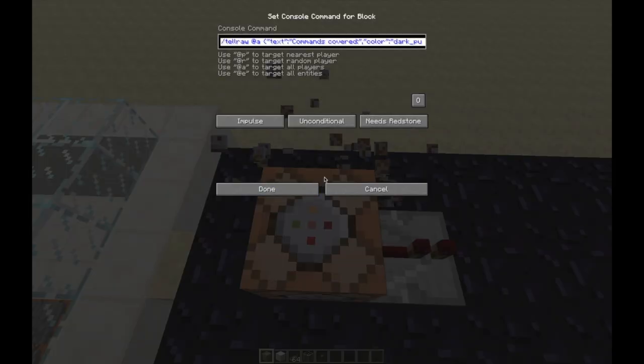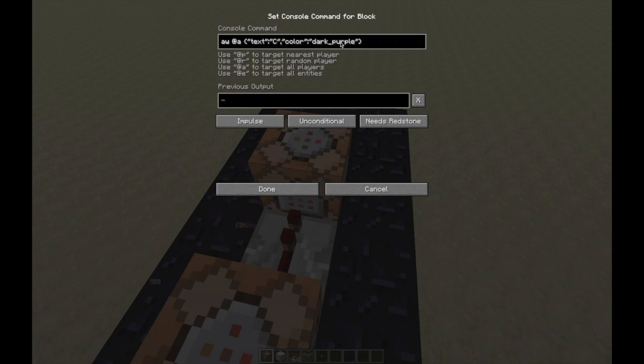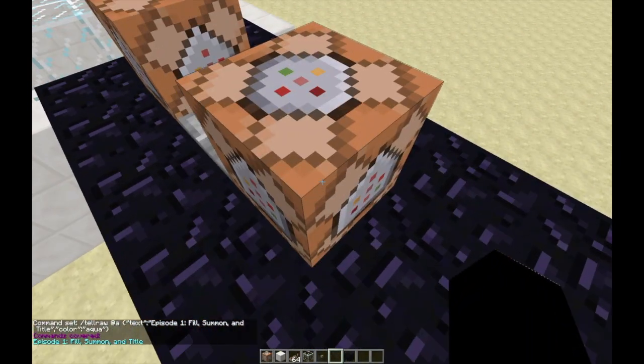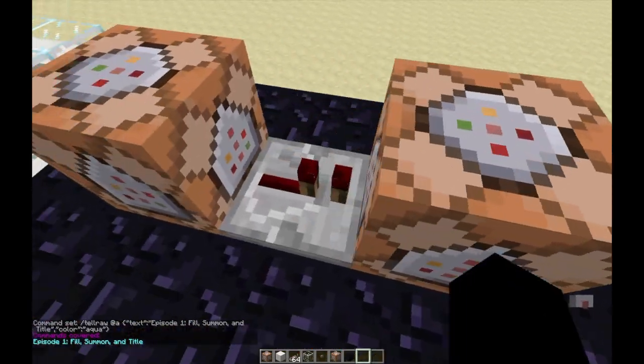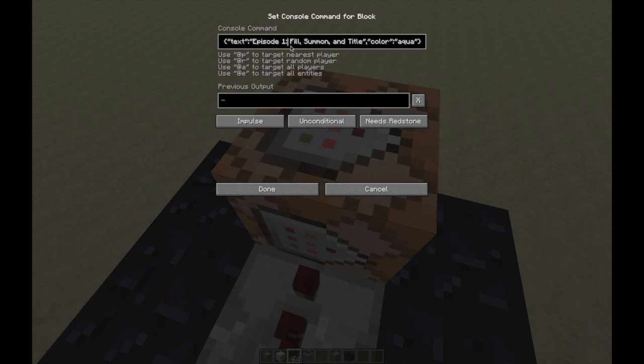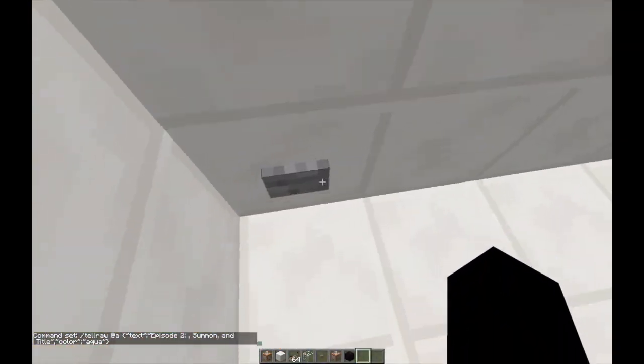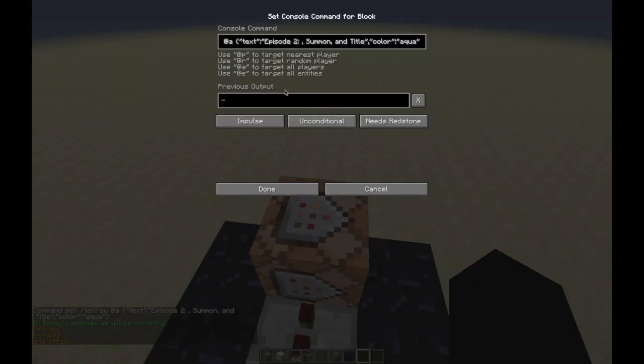To save time, I'm going to copy this command. So episode one, we covered Fill — and what was the other one? Fill, Summon. I forgot we did Summon, that's what took up most of our episode — and Title. Then we're going to have this one, and let's have a nice aqua color because aqua is a cool color. Commands covered: Episode one — Fill, Summon, and Title. Basically what's going to happen is I'm going to add one for each episode. Episode two, we are covering today — Tellraw, Execute, and Effect.